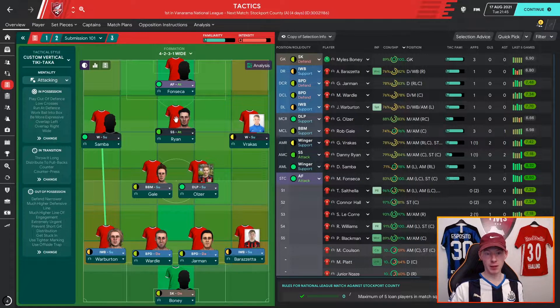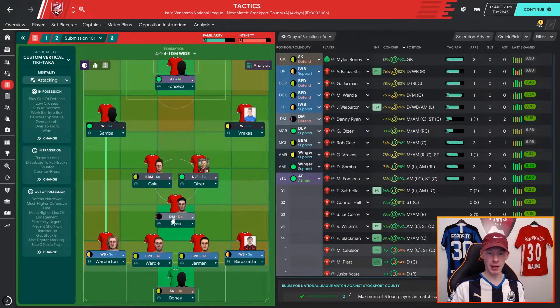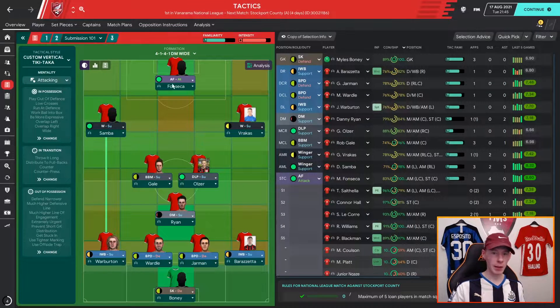Another prime example: at some point I may have to drop the shadow striker back to DMC, probably on a support role, and then fiddle around some of the other settings to work out where my attacking threat is going to come from as well as the defensive stability. All of that needs to be considered through the entire season.